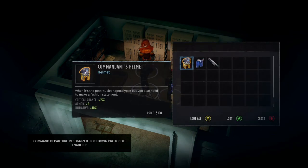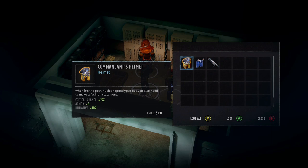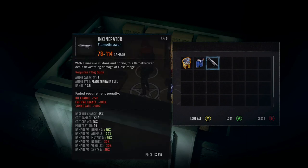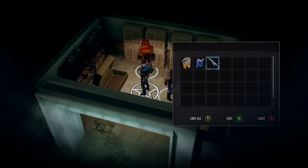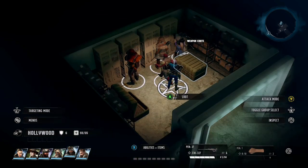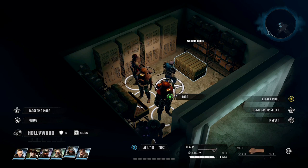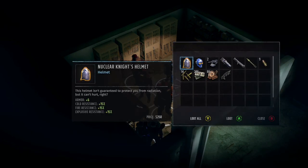The box on the left gets you the Commandant's Helmet — this is one of the best helmets in the game, giving an absolutely massive 15% critical hit chance and decent armor. We also get Power Armor legs, which is really good for where we are in the game. And the Incinerator — I have a heavy gun build, so this is going to be the best flamethrower I have. We also get the Nuclear Knight's Helmet.